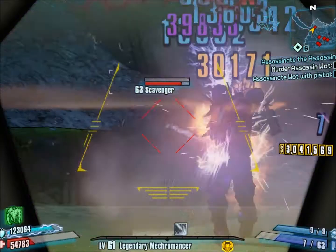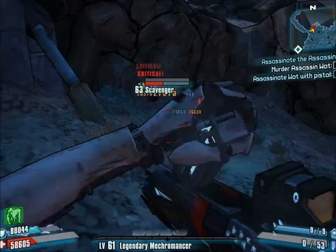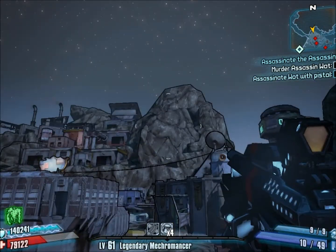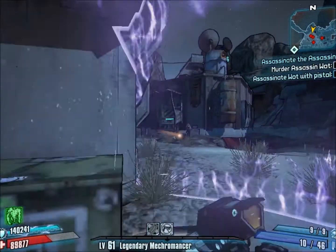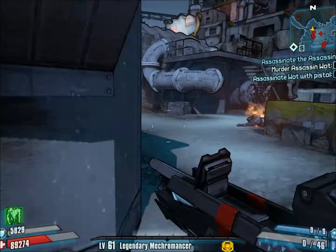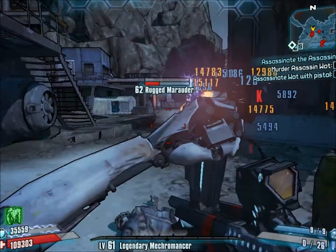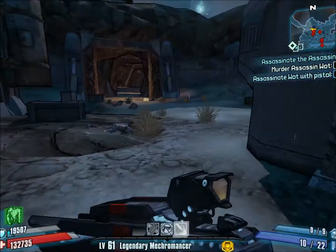I've got some weird skills. I've got a fire rate bonus once I get to half my magazine left. You may have been able to see it — if I shoot it here, all that damage and those different pieces, that's all coming from the front, but two more beams come from the side. Which is why this shotgun does a lot of damage. Another good Conference Call is the critical Conference Call — that just has bonus crit damage.